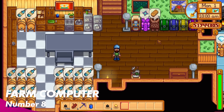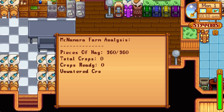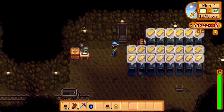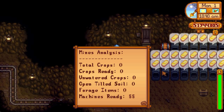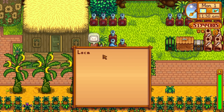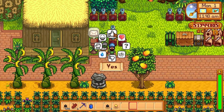Let's talk about the farm computer. In 1.5, a farm computer was introduced — a really handy piece of kit that tells you if there are any actions you need to take on your farm, including how many pieces of hay you have in your silos, total crops, crops ready to harvest, unwatered crops, and more. But the farm computer could never leave the actual farm — you couldn't use it on Ginger Island, in the mines, in the quarry, or in the desert. That's now changed. Demetrius has dramatically increased his coding knowledge, and you can now use the computer anywhere in the game. It locks onto any structures or equipment in that area and gives you the stats. Here on Ginger Island, it gives us the lowdown on crops, unwatered crops, machines, and everything else.